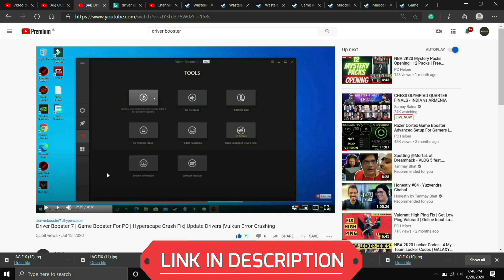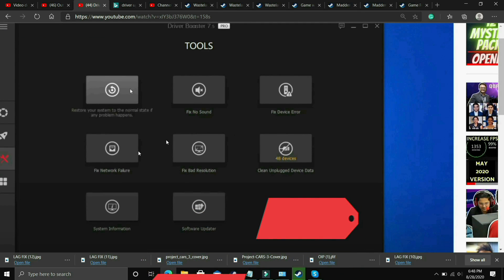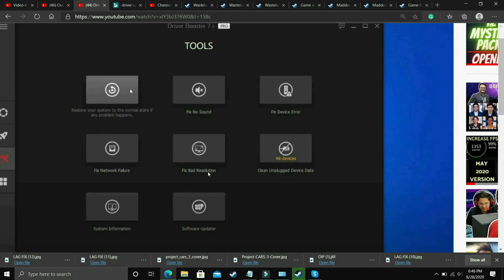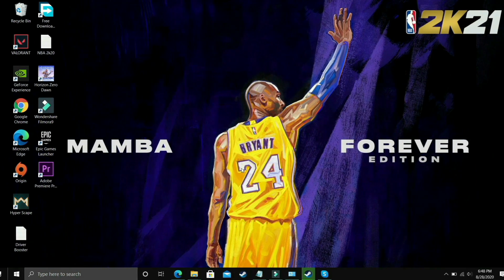I will provide the link to my Driver Booster 7 video in the description. In that video I've shown how to download, install, and use it to update your drivers. It also has many useful tools — you can fix no sound issues, fix device errors, fix network failure, and fix bad resolution. You can use any other driver updater software you prefer, but if you want this one, the link will be in the description. That's it for this step.